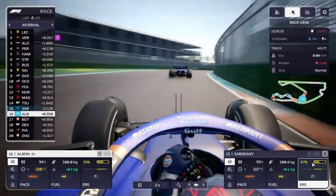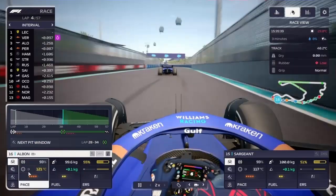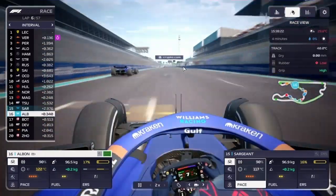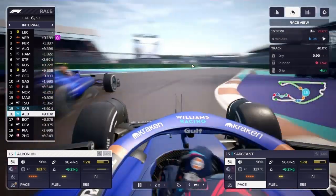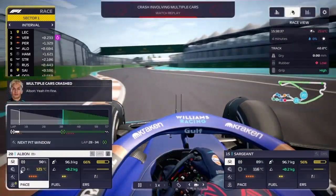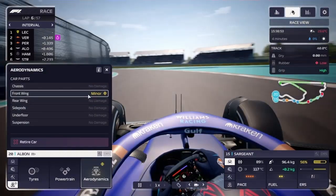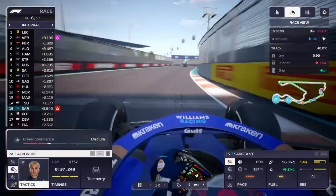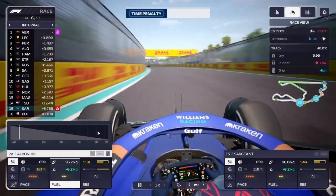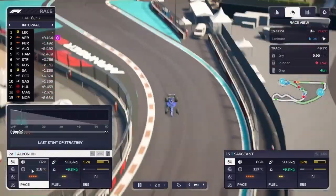Starting lap 4, we don't have DRS, but knowing Yuki's on softs gives us a chance to gain on him in a few laps since I don't think he'll be pushing as hard as we are. At the start of lap 5, our cars connect and unfortunately damage Albon's front wing. This is where I realized we only have one front wing for two cars — time to manufacture more parts. We pitted Albon and changed only the front wing, and now Sargent gets a five-second penalty.